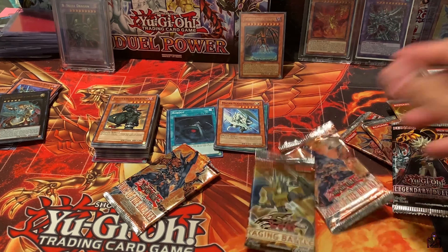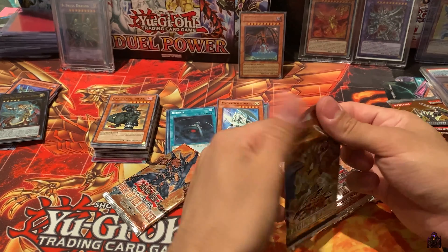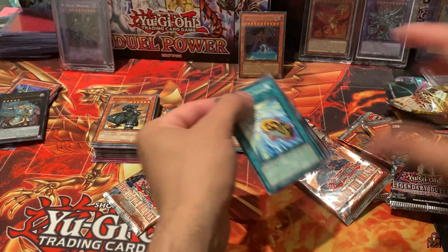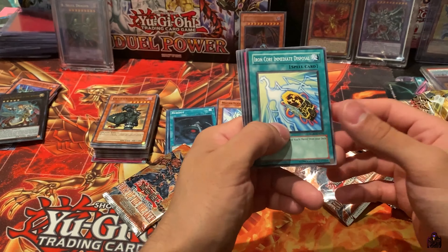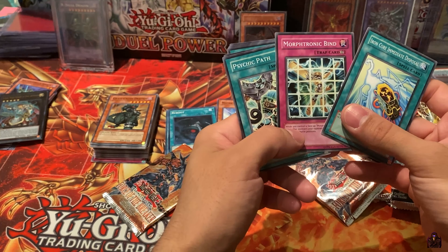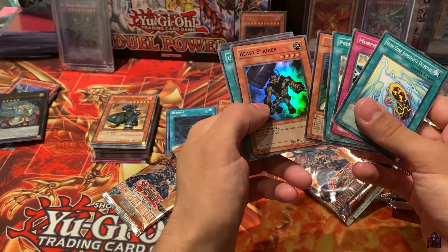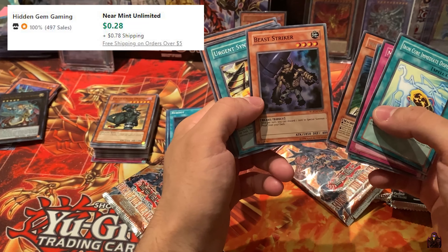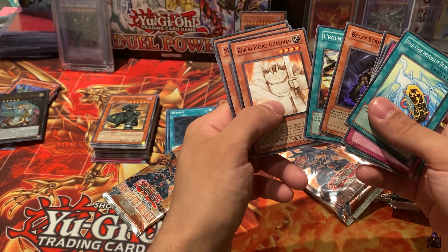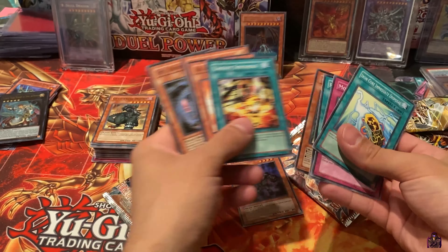Actually, we're gonna open it, free of charge, like I said. Iron Core Immediate Disposal, Morph Tronic, Morph Tronic Blind, Psychic Path, Morph Tronic Promotant, and we got a Super Rare Beast Striker. Nice. So he's got a Super Rare. Urgent Synthesis, Quarky Maru Guardian, Morph Tronic Scoping, and Evil Thorn. So he did pull a holo.